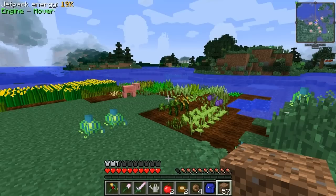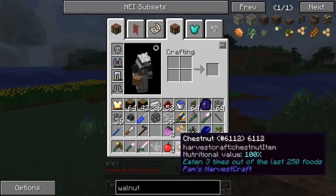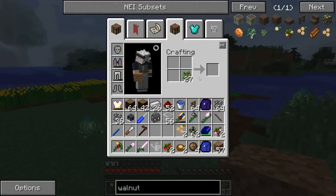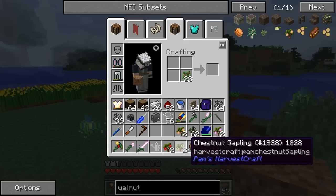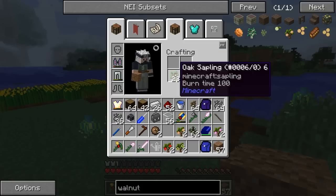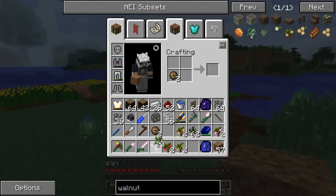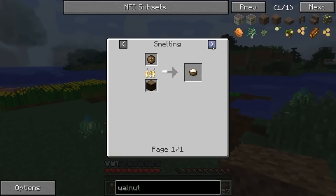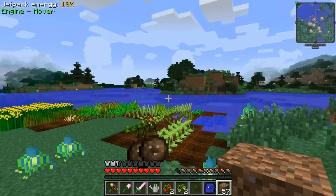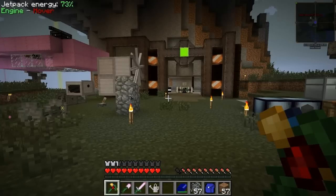I also wanted to get some fruit trees — these are like super easy food sources because you make jams and jellies from the different fruits. There's a lot of coconut recipes. Oh — it's gotta be a jungle sapling, okay that makes sense. Cool, so we got some canola seeds now — I want to try and make the canola oil if we can.